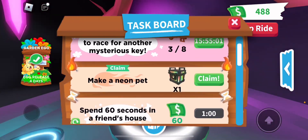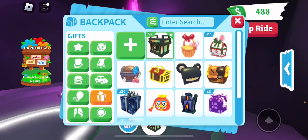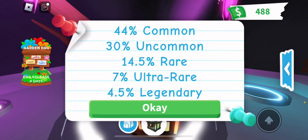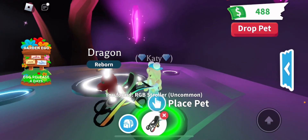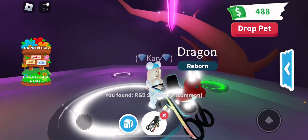And a neon pet. And that gives me the RGB reward box. I'm going to open one right now to celebrate my neon. Oh, got a stroller. Well at least it's new.